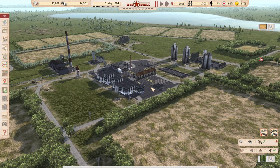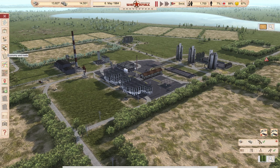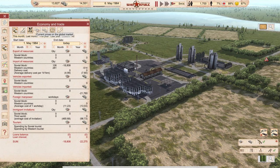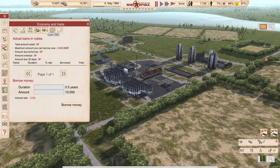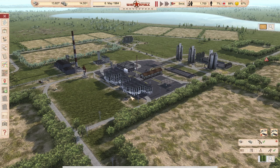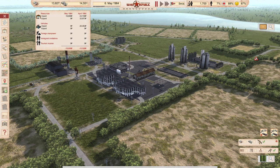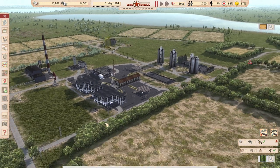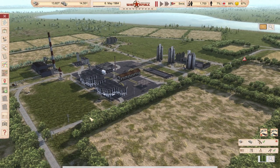Hello comrades and welcome to our 18th installment of our playthrough on the hardest settings, cosmonaut mode, never went with loans, so it's all fine. Our economy is in a little bit of trouble and today we will fix that and hopefully get in the second crop farm, so stay tuned.